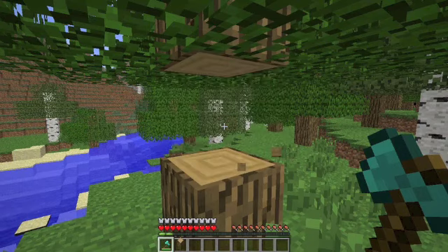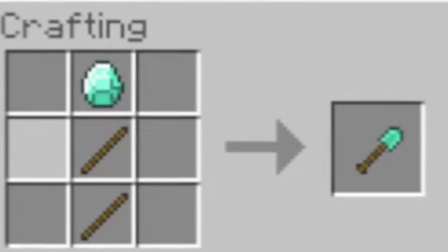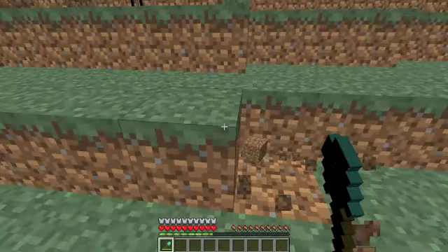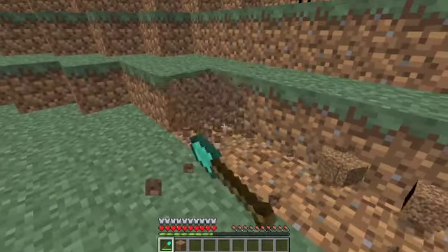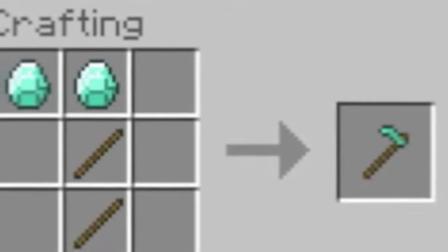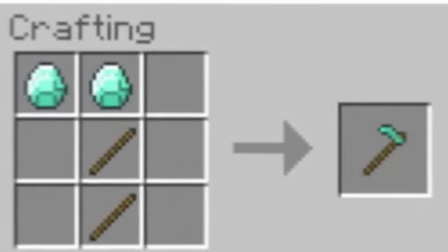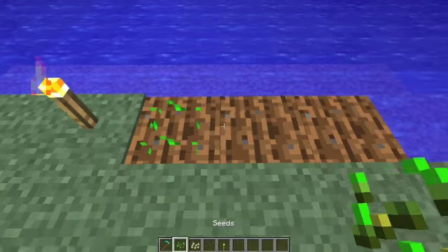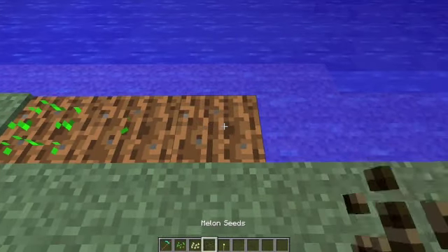As I said before, you can put wooden planks instead of diamond, or stone, or iron, or gold ingots, or diamond. Hoes are used for making crops, like seeds — pumpkin seeds and melon seeds, as this video is showing you right now.